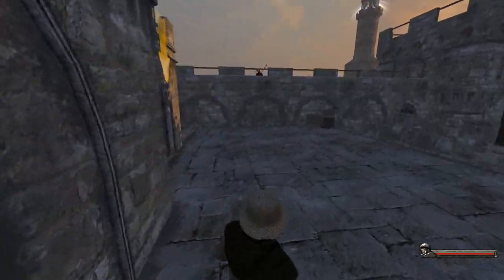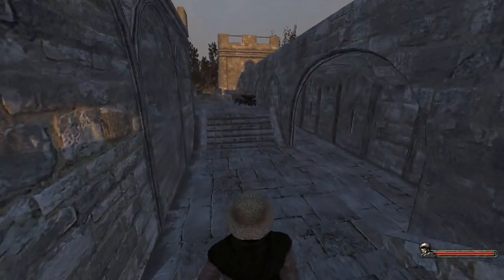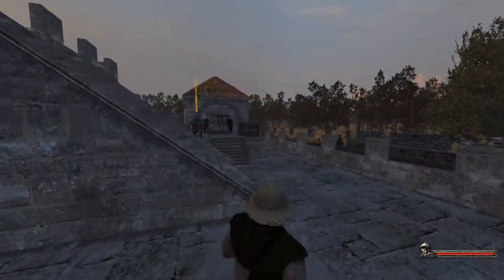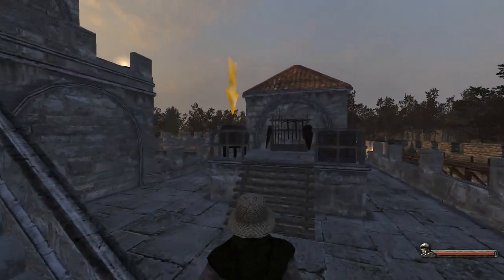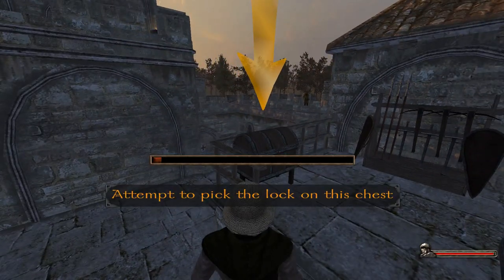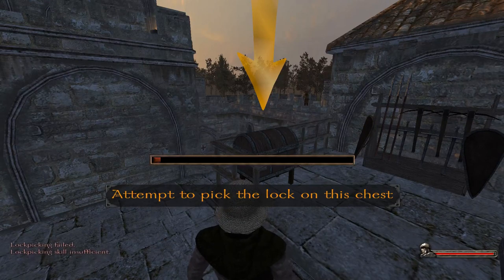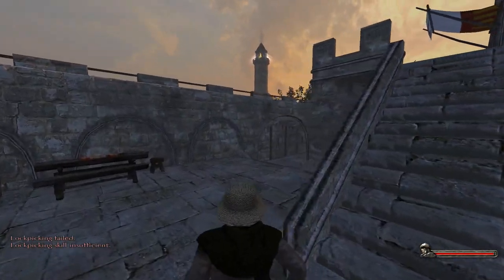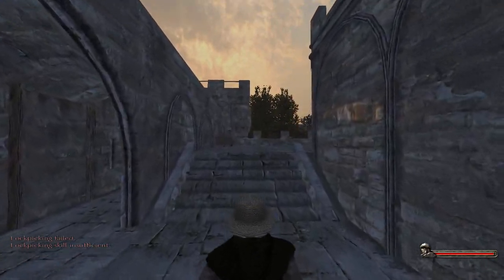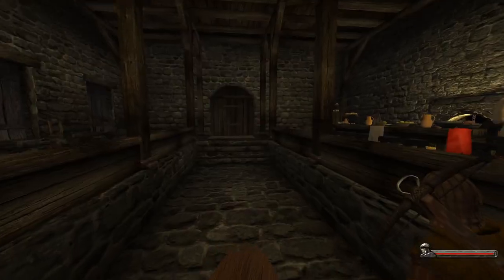I'm going to look around a bit to see if I can find a chest, then go talk to Baron Torben. Oh, what do we have here — let's see if our lockpicking skills are adequate. We don't have sufficient skill, so we'll have to upgrade our lockpicking skill a little bit. What does that tower do? Let's go into the castle.